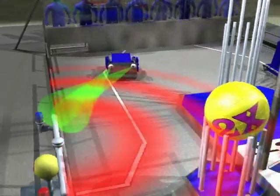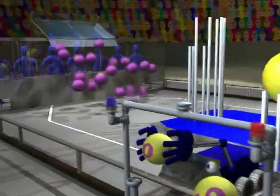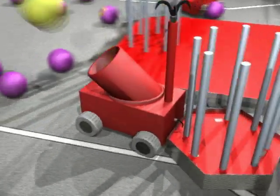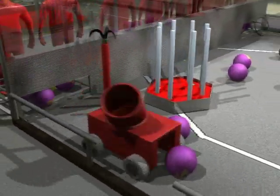Robots can home in on the infrared beacon at the side of the field to find the bonus ball. Moving this ball triggers the release of 18 more scoring balls onto the field. Robots can also grab and drag mobile goals, moving them into their end of the field and placing them in scoring positions.